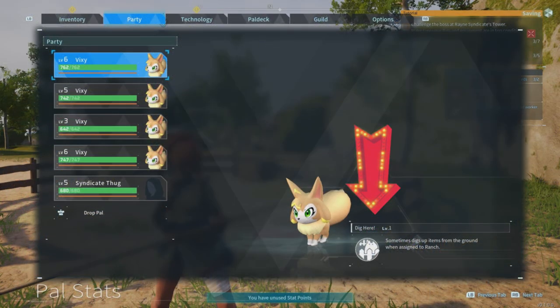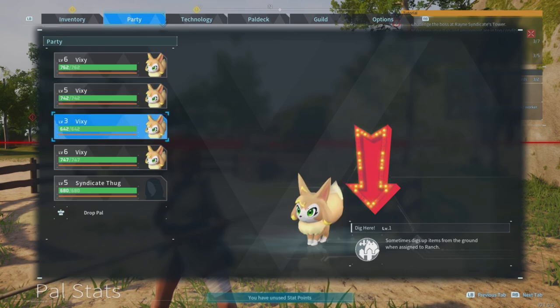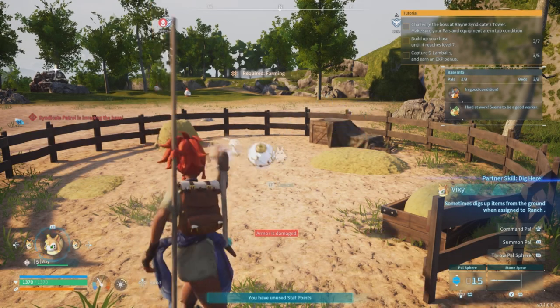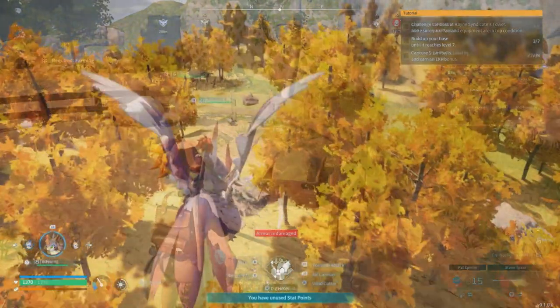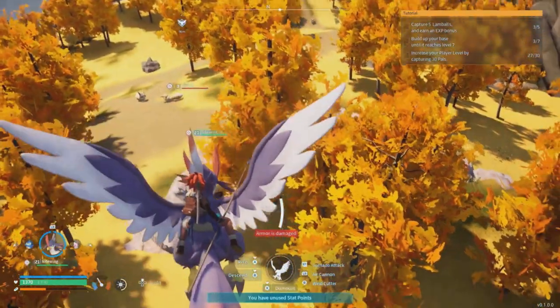For the Vixies, their ability is called Dig. Sometimes they will dig up items from the ground, but only when they are assigned to a ranch. So you're gonna basically pick these guys up, toss them down inside the ranch, they will be assigned to it, and eventually they'll start doing their digging and working, and you're pretty much good to go.